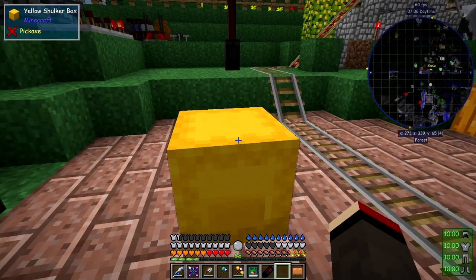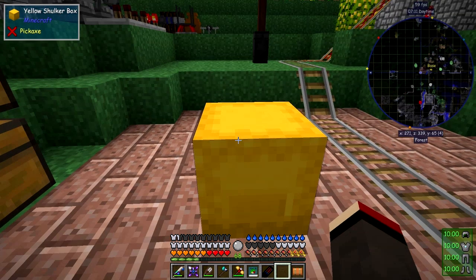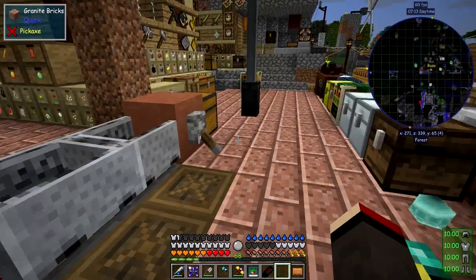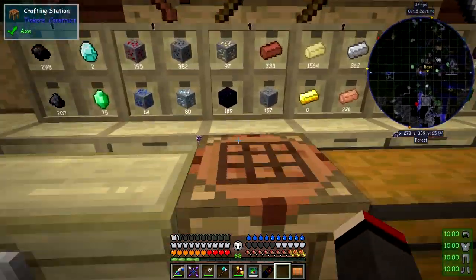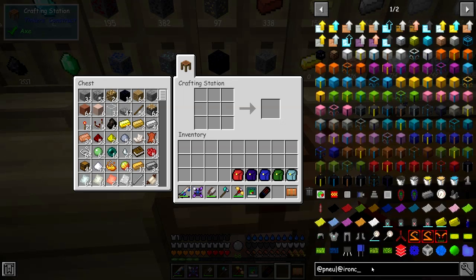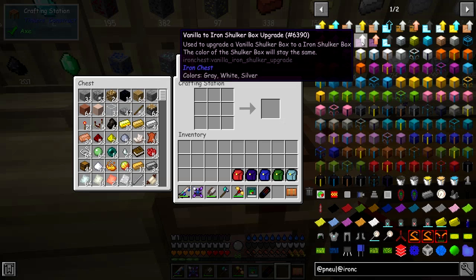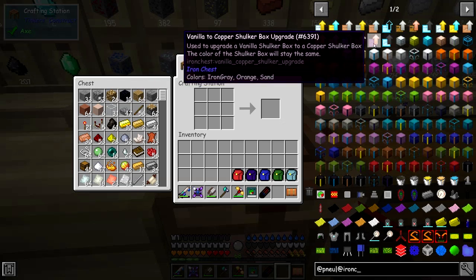I'd forgotten about this. So when I was in the end and I'd run out of inventory space, I should have built one of these. So let's go and add some upgrades, because iron chests have got some upgrades. We can basically upgrade this to an iron shulker box, and even up to diamond.